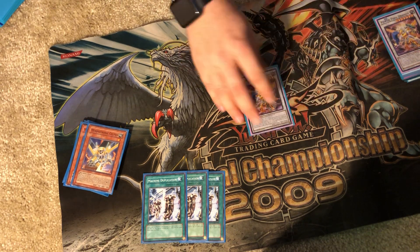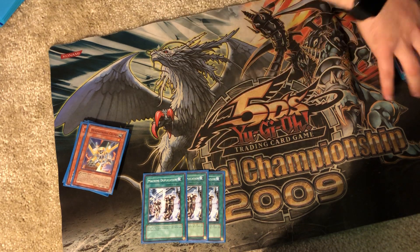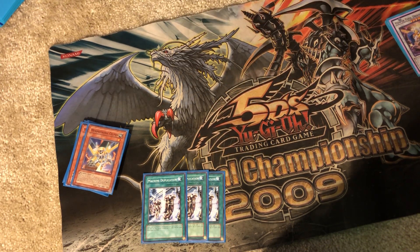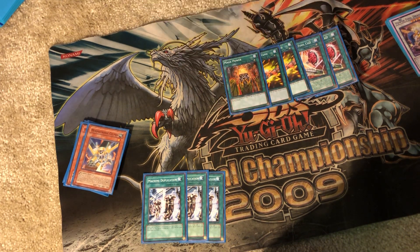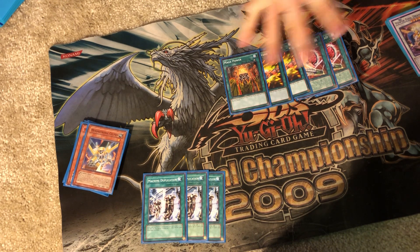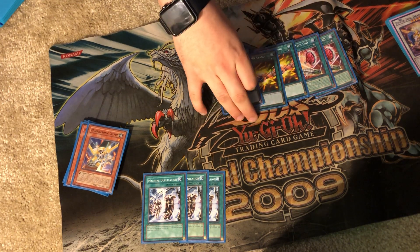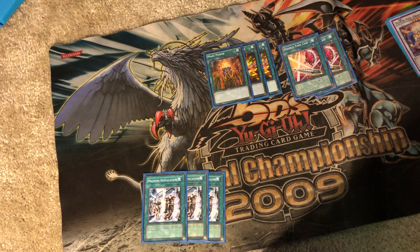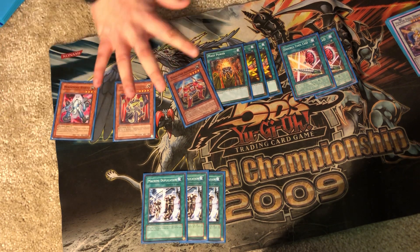Our main extra deck monster is Power Tool Dragon. This card searches for Equip Spells, so you need a number of Equip Spells in your deck to activate and resolve it. We play two Double Tool C and D, two United We Stand, and one Mage Power. You can resolve Power Tool at least twice in one turn if you don't draw too many of them — you can actually resolve all three Power Tools if you're lucky and draw none of these. These are kind of the garnets in your deck, but this is how you kill your opponent really quickly. You make one monster really big that can attack twice and do double damage directly.